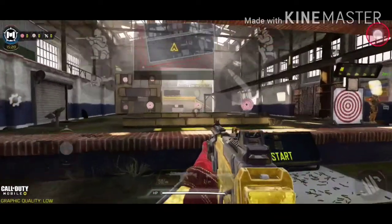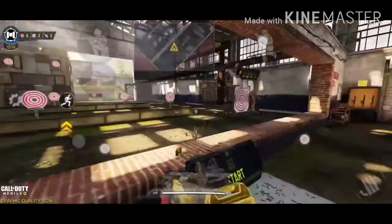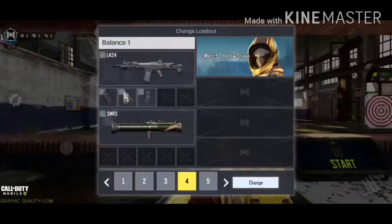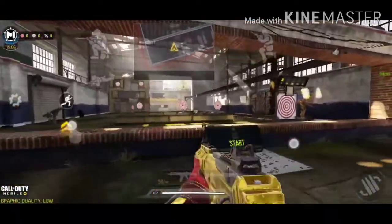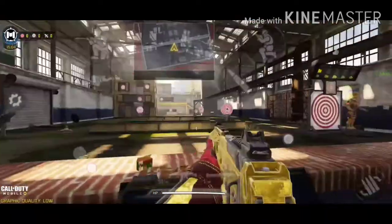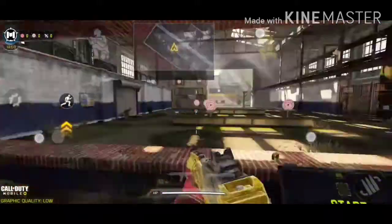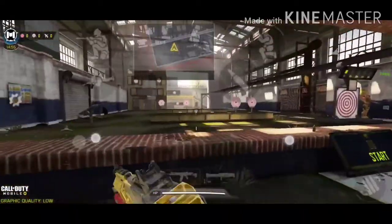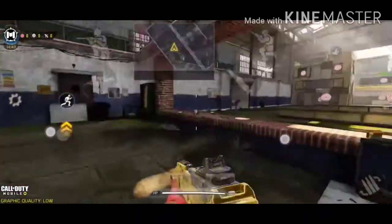One thing to note is that with only a single attachment, the positive effects will not affect anything, but the negative effects will stay. So we have the balance gun right here. The balance gun is pretty much one ADS speed boost and one negative ADS speed. No matter how many attachments are negative, you can balance it out by attaching the positives and it will remain back at your base stats.